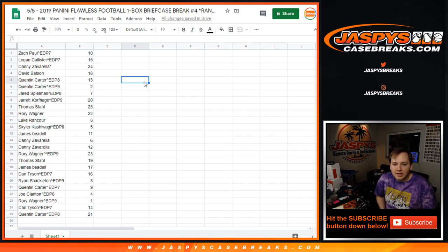Rory, 23. Thomas, 19. James, 17. Dan Tyson, 16. Ryan, three. Quentin, number nine. Joe, number four. Rory Wagner, one. Dan, 14. And Quentin, 21.